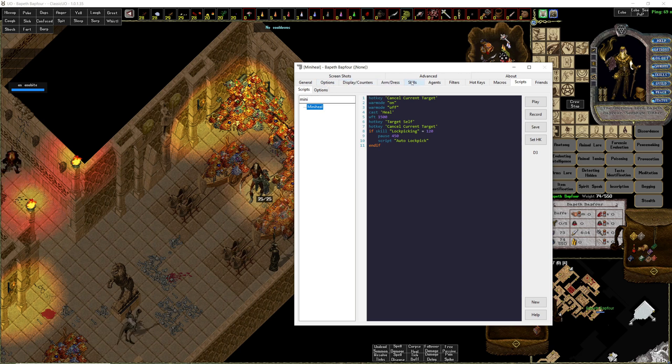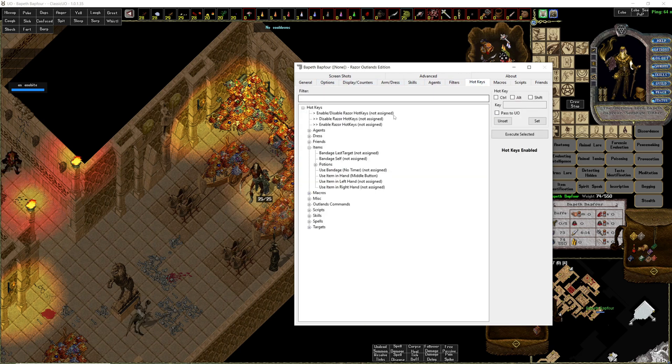Some advice on hotkeys: you can have the script playing in the background and still use tons of hotkeys — they will not conflict with the script running. I suggest using hotkeys for most of your spellcasting and potion drinking, bandages, whatever you've got to do. Just know that if you run a script it's going to cancel the lockpicking script, so you'll want to loop back into it. Of course, you can also just simply have a hotkey for the script and it'll work just fine.